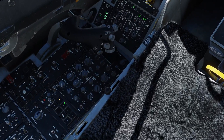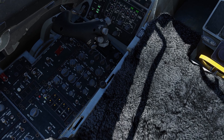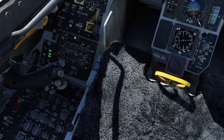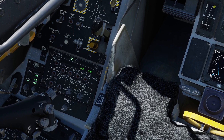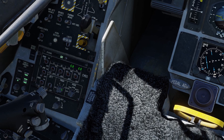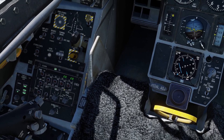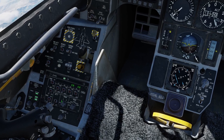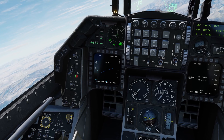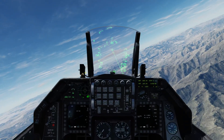Coming down here, I'll get the ECM pod all worked up, get all the channels turned on. It's already in mode three and operate, already in manual mode which will allow it to be triggered manually. Program one for me is flares, program two is chaff, and program five is set as both chaff and flare. We'll go with two for chaff since this is a radar threat. And turn the helmet mounted system on.